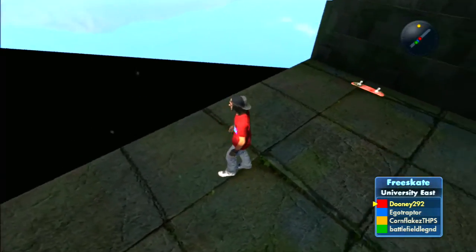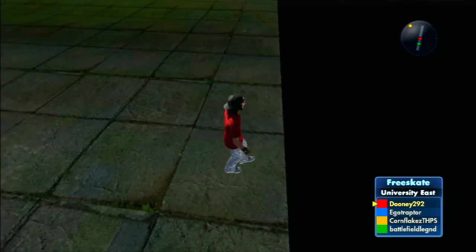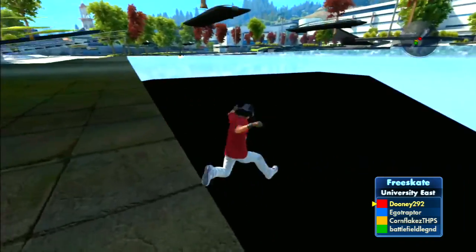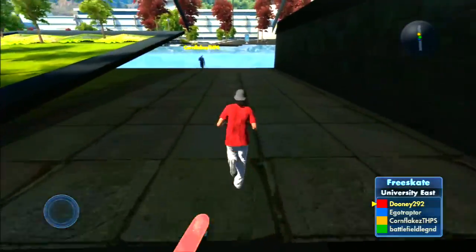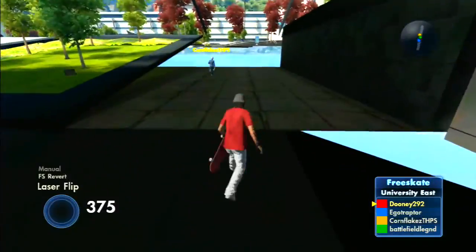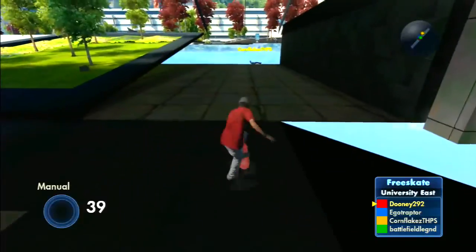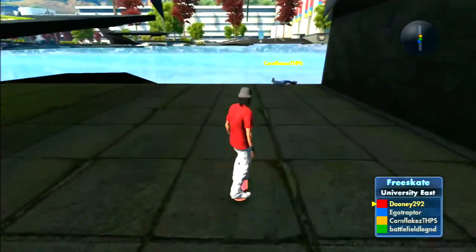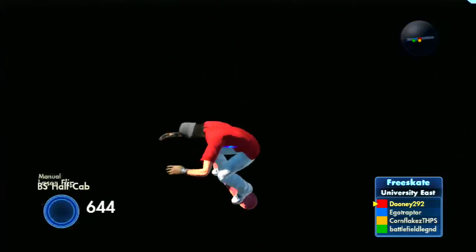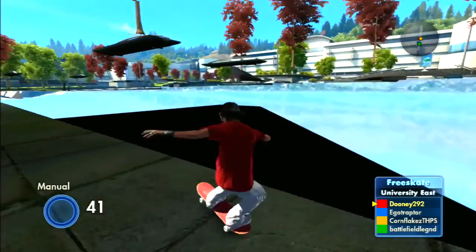You see where this line is right here where I'm standing? That's where you want to revert, and you want to make sure you flip trick right around this edge so that you get the best pop you can get. It is kind of hard to do, but once you guys get the hang of it you can start showing this to your friends and hitting foot planting clips. Don't forget to rate, comment, and subscribe — peace.